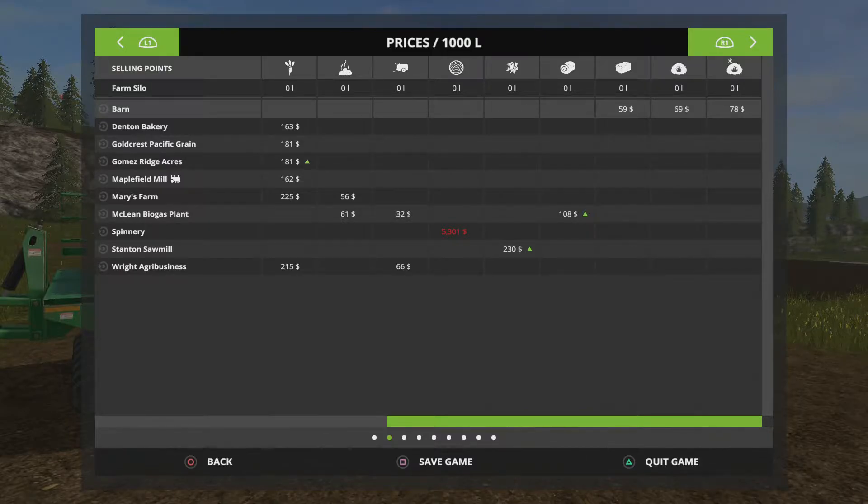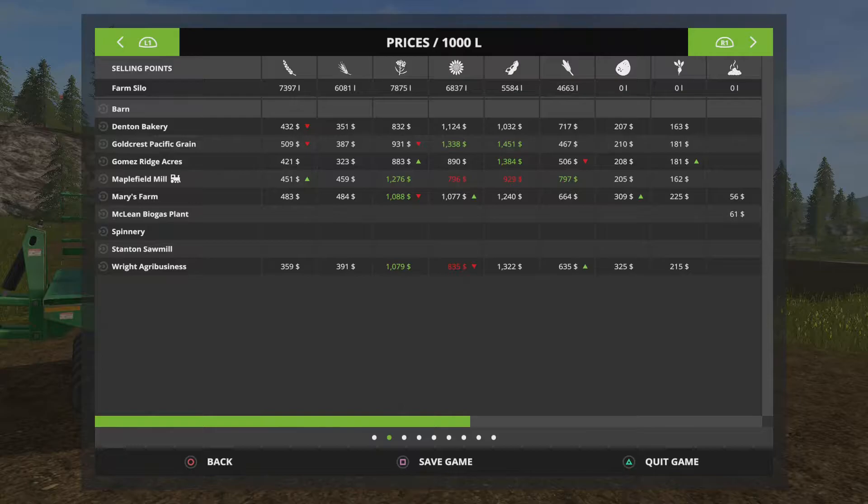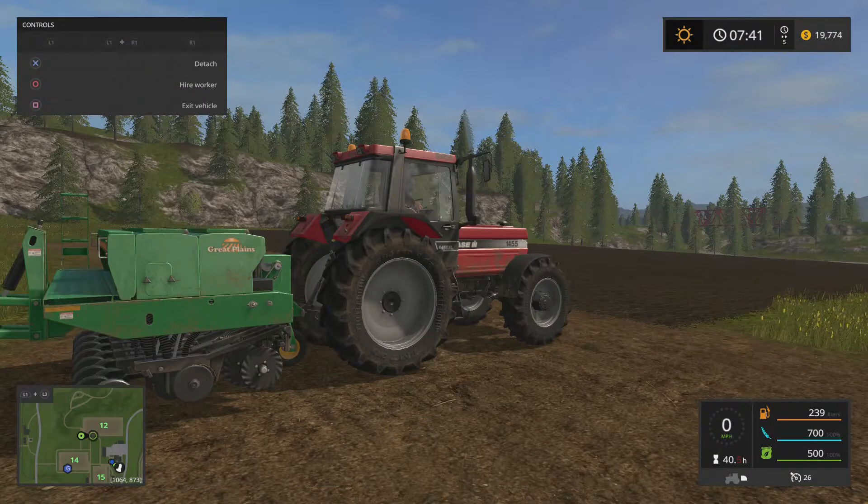Our price menu is now even better — not only does it show green arrows and red arrows telling us when the price has gone up or down, but when the numbers are actually red or green, that means it's really good prices being sold there. Canola right now is being sold at the Maplefield Mill, and you see how it's got the train icon there — I guess you've got to use the train to get there. It's really selling well for canola, so I think it's always good to start with canola. We'll go ahead and start with canola.